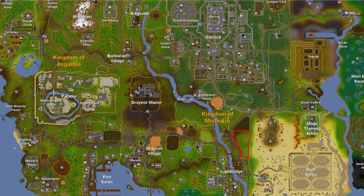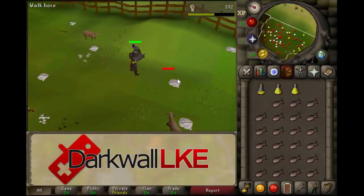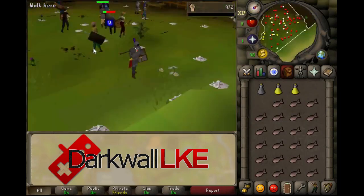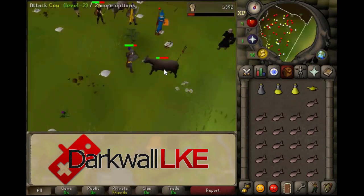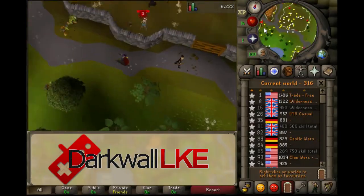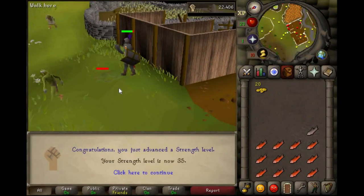Once you've created your account, head over to the cow pen just northeast of Lumbridge Castle. Make sure your attack style is set to strength. If you already have a main account, trade over full iron armor, some strength potions, and food. If you don't have a main account, that's fine — it'll just take you slightly longer to train your strength. Once you're finished training with the cows, you can head over to the goblins just north of Lumbridge Castle. Continue to train your strength until you reach level 35.